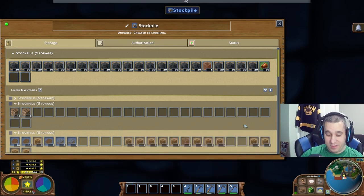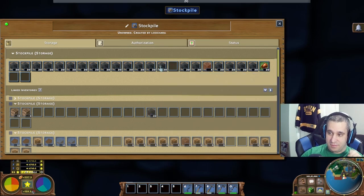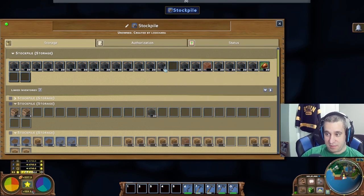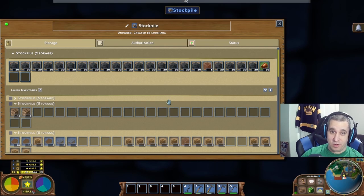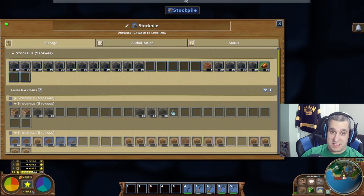The big key I wish I'd known: if you hold shift while dragging, it takes everything of that type. So that just took all that shale — I can move all that shale just like that. I didn't know this when I first started playing and I was literally dragging one at a time, which was driving me insane. Don't be like past me. Use these keyboard shortcuts to make your life a lot easier.